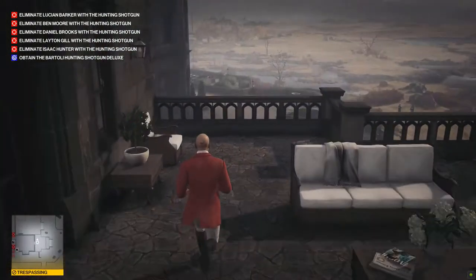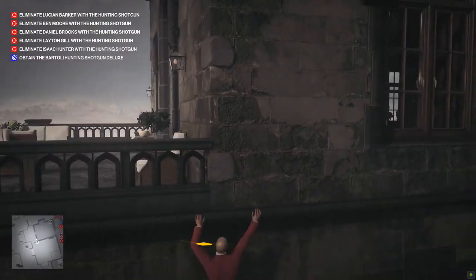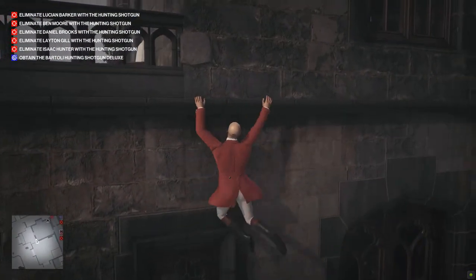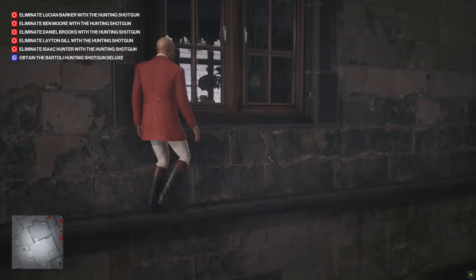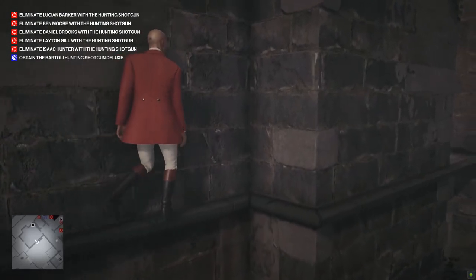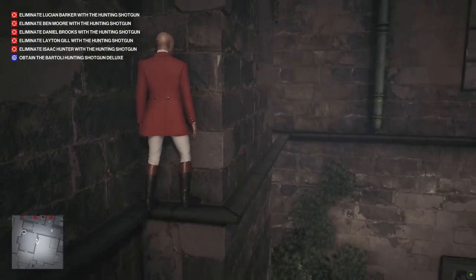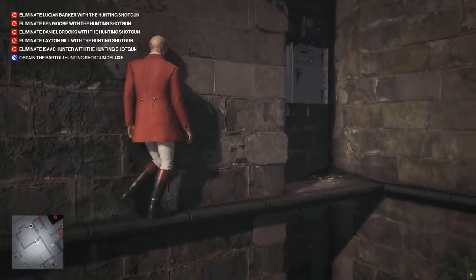Now as you run over here and vault over this, you are going to start to get a yellow alert bar. Don't worry about it — the guy will not see you, just continue moving and climb up. Once you get over here you're going to be able to climb up this other water spout and go up to a little platform. This is where you need to have that ladder down.